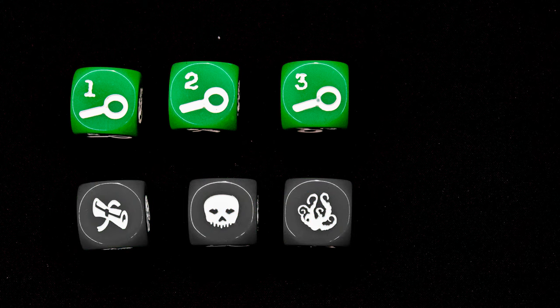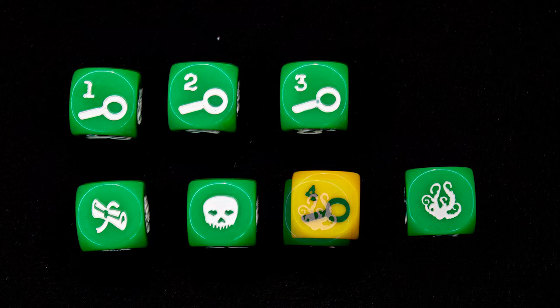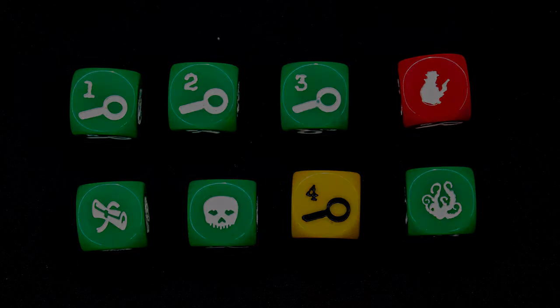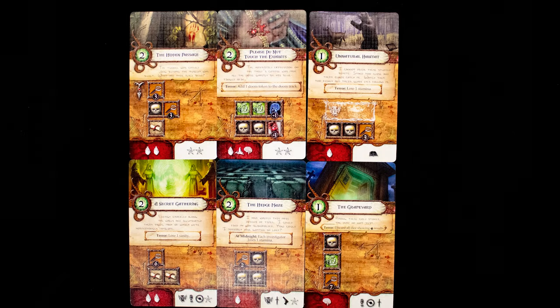The core of the game is its dice. The basic dice have one, two, and three investigation symbols on them, as well as lore, terror, and peril symbols. The yellow die has four clues instead of a peril, and the red die has a wild card symbol. Set up six encounters on the board, and when it is your turn choose one to do.